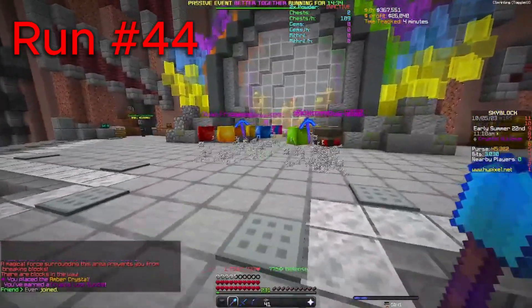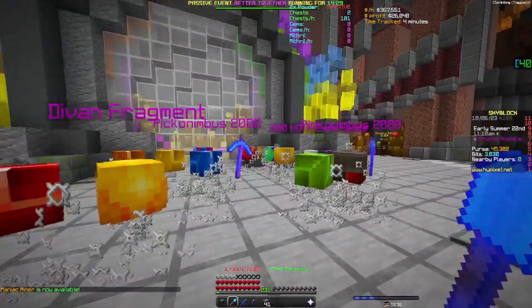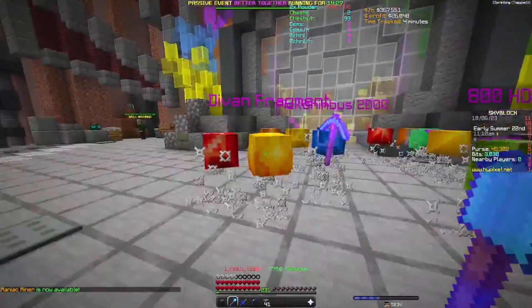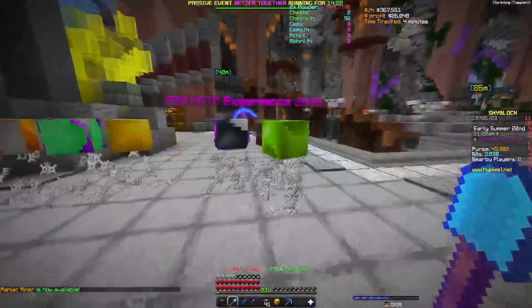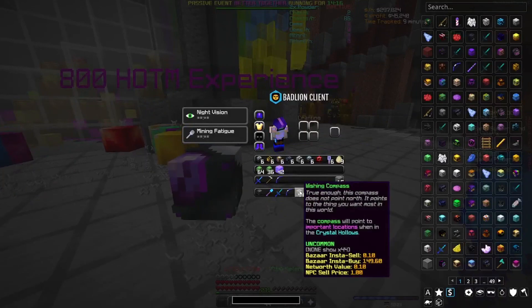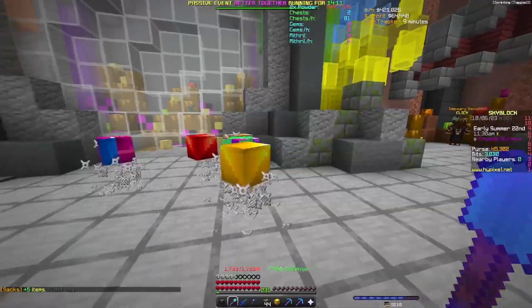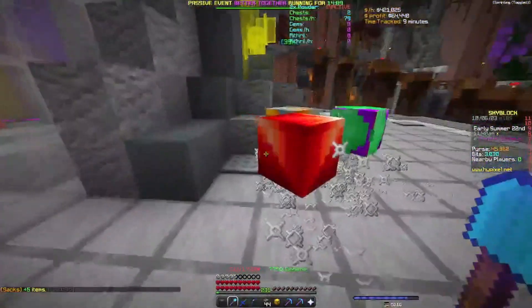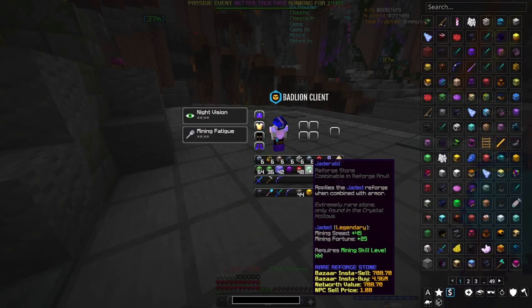Run 44 — there's a lot of stuff here. I think that's a Jader Roll! Let's go, and a Devon fragment! A Picanibus — and what is that? A wishing compass! I didn't even know you could get that from here. And boom, another Jader Roll — absolutely crazy!